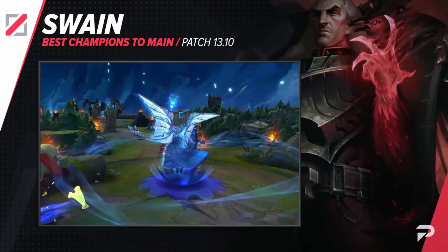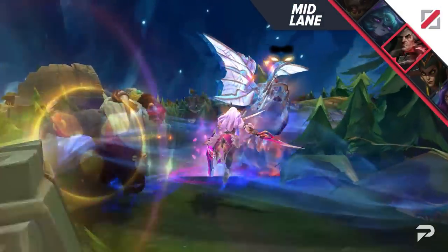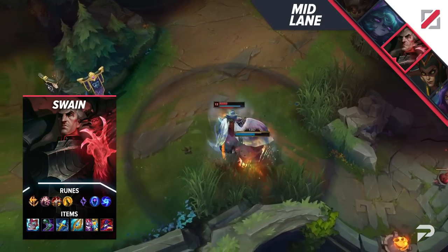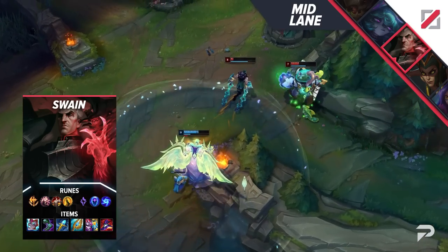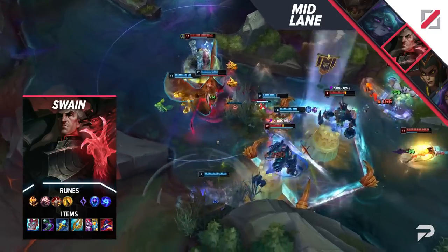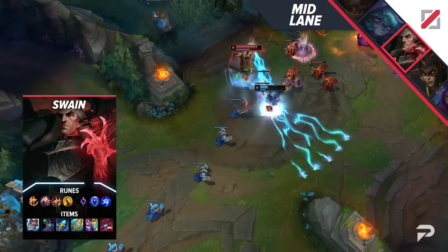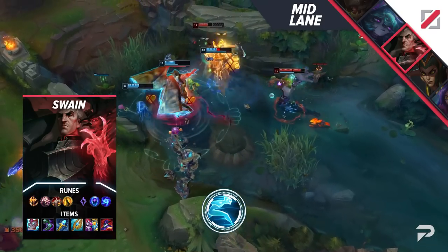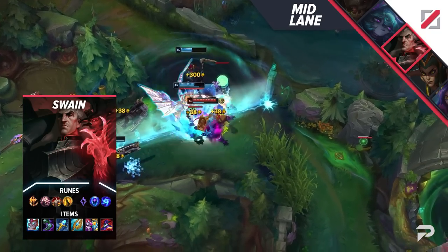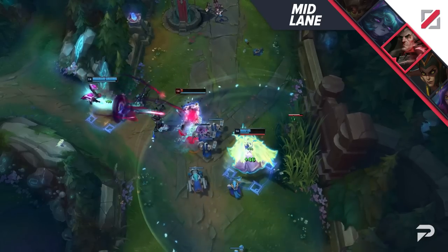The next mid laner is Swain. Riot just can't stop making this one mistake — a champ is doing bad in one role so they buff it and it ends up being super broken in other roles. In this case it was support. Either way, Swain is now just super broken when played as an actual carry in any lane. His laning phase is super safe and once you make it to two items he's just an absolute menace and teamfighting god — too tanky to burst down and does too much damage to ignore. His one weakness is being kited since he loses his ultimate value if he can't stay on foes, but that's why we have Ghost. For Swain's build, although people often go into tank items in the last couple of slots, the healing on his ultimate scales with AP, so unless you're literally being one-shot it's best to go AP-heavy.